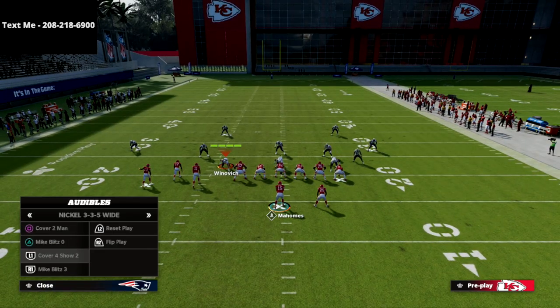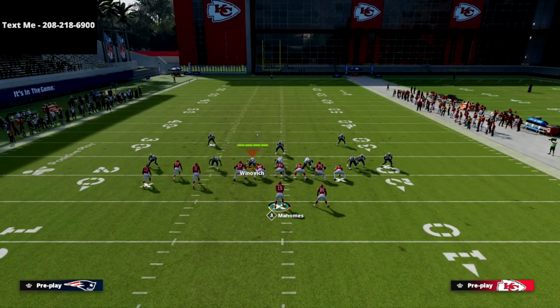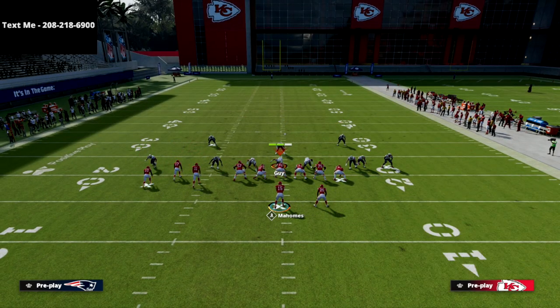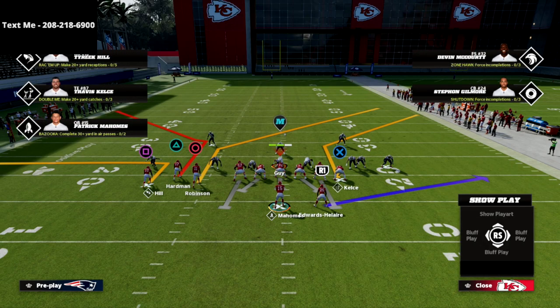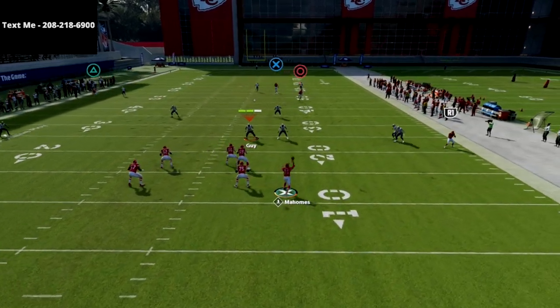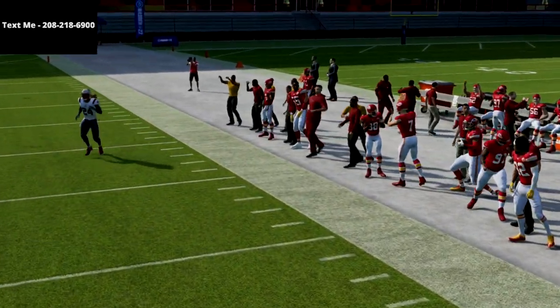If they're not disguising their coverage, we're going to be able to easily manipulate it. Now let's say they are running some Mike Blitz three or some of the meta defenses — well, what we can do when we audible to tight end corner is we also get this incredible post route that gets over every single flat zone. It gets over 30-yard flats, it gets over everything. And as you can see, this thing is an absolute laser on the sideline.